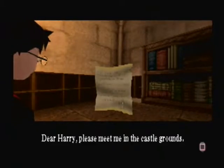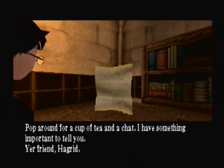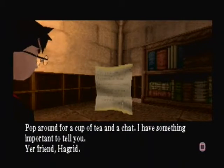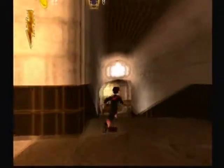A letter from Hagrid: 'Dear Harry, please meet me in the Castle Grounds. You can get to the Castle Grounds through the front door of the castle. Pop around for a cup of tea and a chat — I have something important to tell you. Your friend, Hagrid.' Okay, so we're off to see Hagrid.